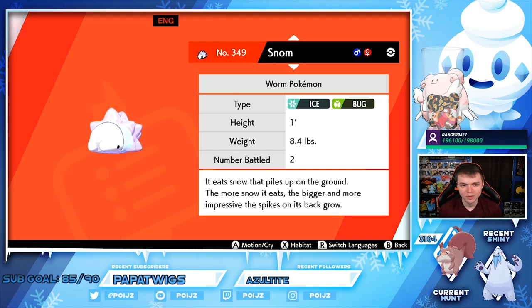There are a couple of locations where you can get Snom, and you can also get its evolved form called Frosmoth in raid battles — I think it's like a five-star raid. I've seen somebody get a shiny already, which is crazy. So you can get it in raid battles, but if you want to get it for your Pokédex, this is how I'm gonna show you the locations.